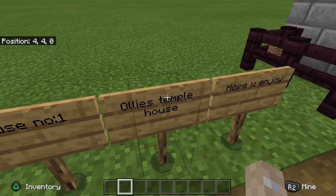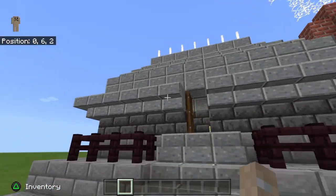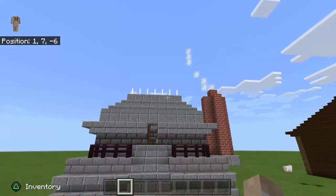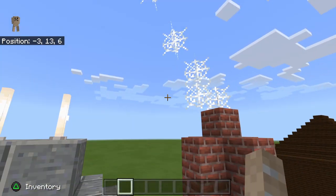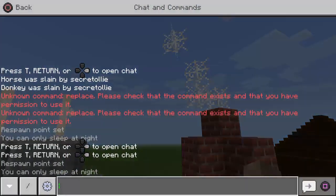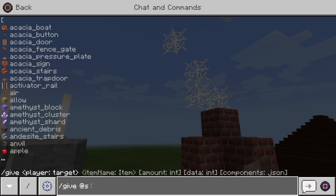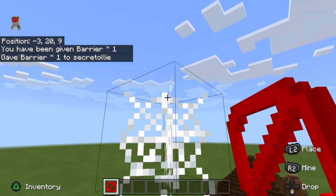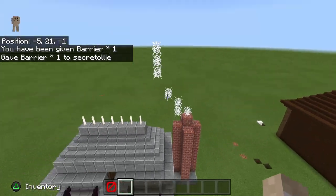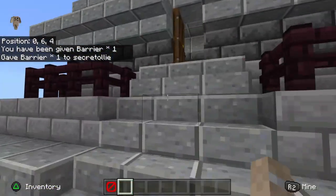House number one: Ollie's Temple House. Hope you enjoy! Walk up the stairs — if you look at it, it kind of looks like a temple with the chimney and all that stuff. It's got barriers with cobwebs, so now it looks like there's steam coming out of it. Got the end rods on top — this actually looks like a jungle temple or something.